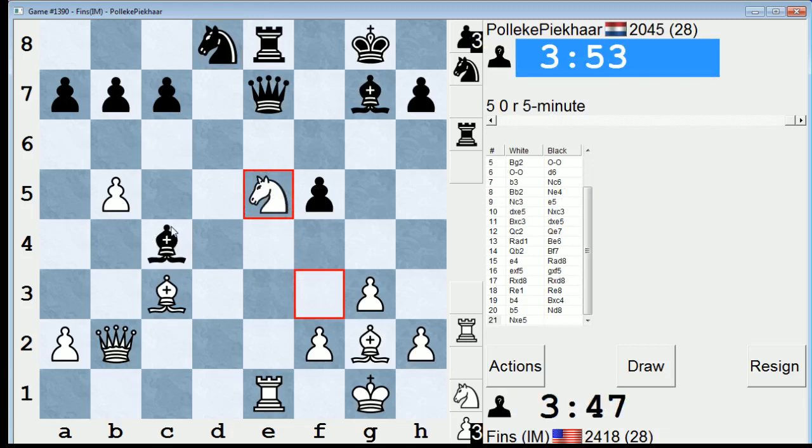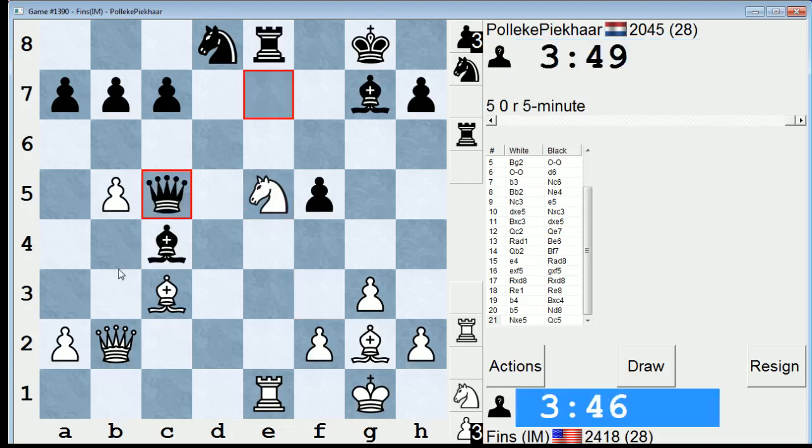This is a nasty position for him. Queen C5 — okay. So if I take here, I would lose my Queen because of Rook takes E1 — so that's his idea. What to do then?